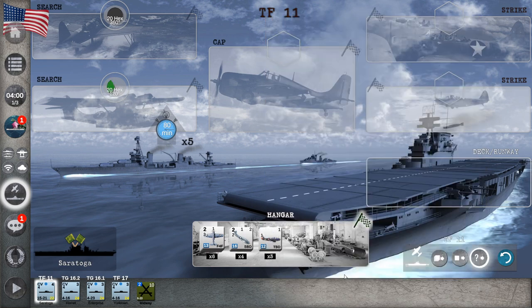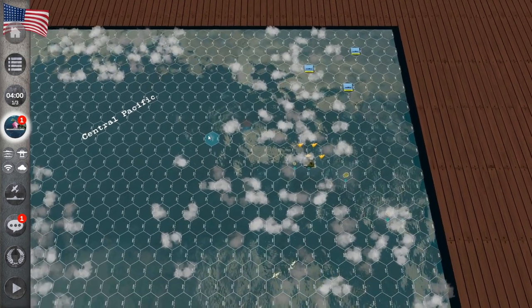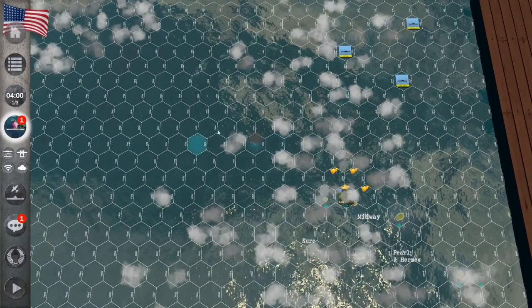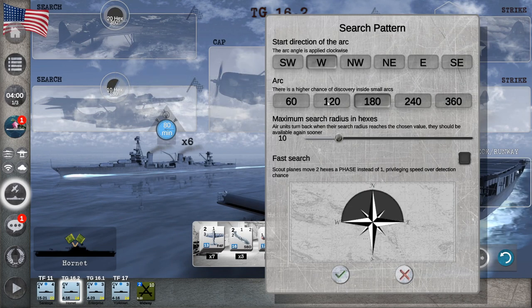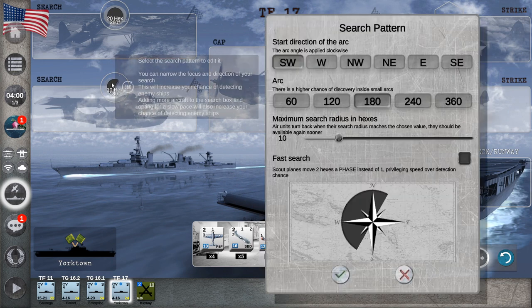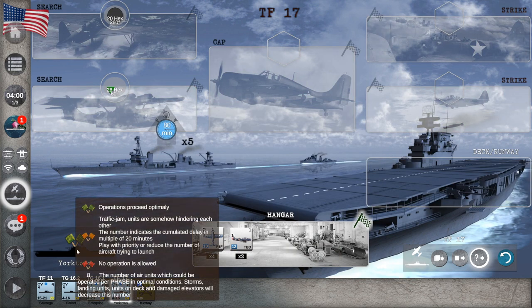We'll do something very similar with most of the task forces. Since 16.1, 16.2, and 17 are near each other, it's more beneficial to send them in different directions. We'll tell 16.1 to search west, and 16.2 to also search west at 122 degrees — about 27 hexes on fast search. The other two will search downward at around 60 degrees, about 32 hexes. Down here you can see if there's a traffic jam, because if you send too many planes there can be a traffic jam.